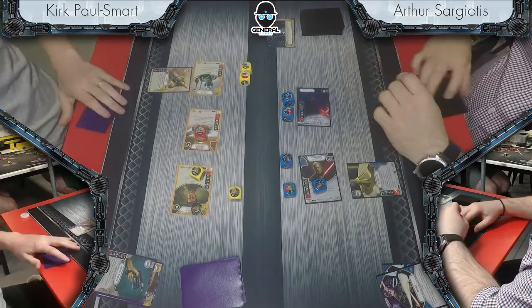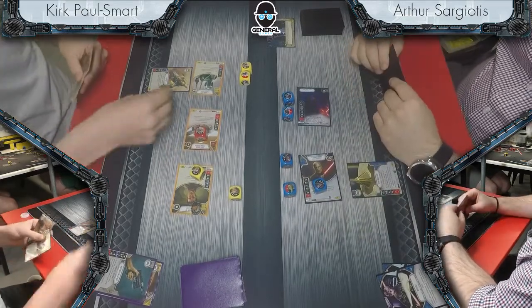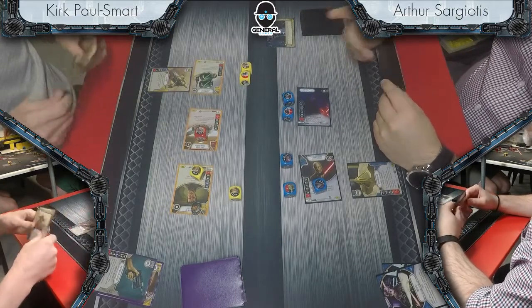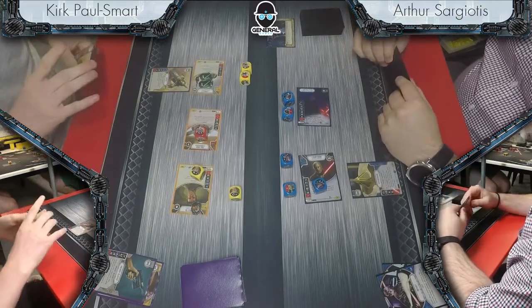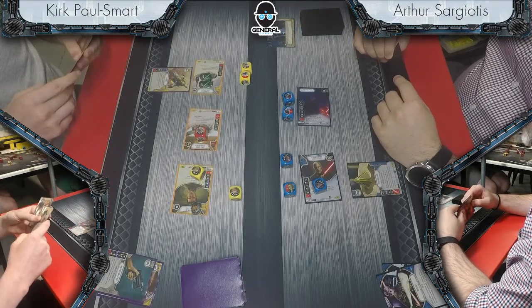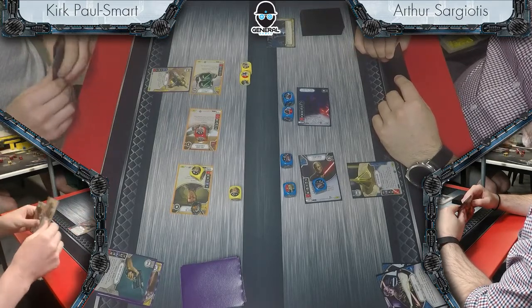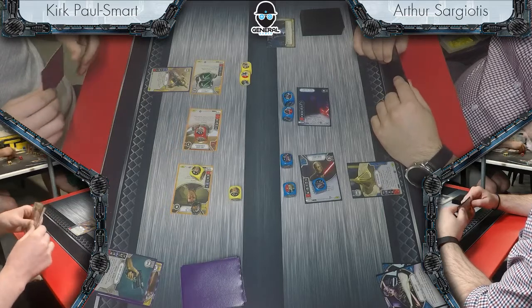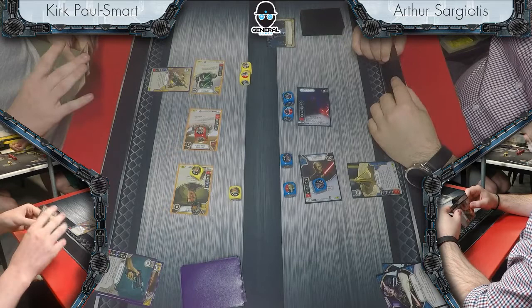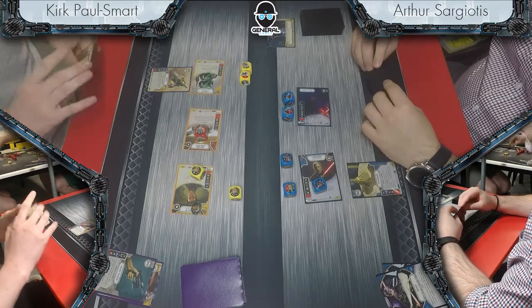Arthur chooses to resolve just one melee there, going after Django first. That's probably right — he's not as vulnerable to the Barletic triggers because he has two fairly healthy characters, and Django has the non-redeployable jetpack on him. It's just good to get him out. He's following the upgrade here.